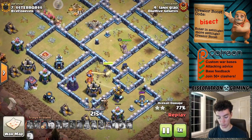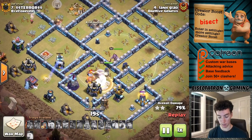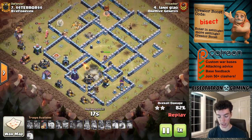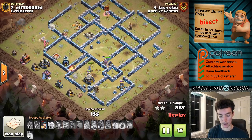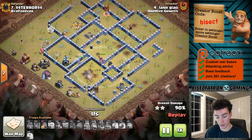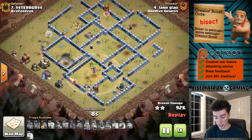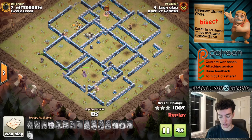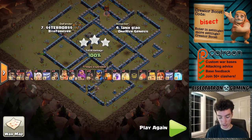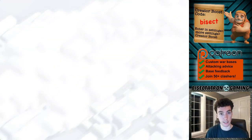A few miners are still up as we get towards the end. A giant bomb and wizard tower provide good splash damage, but the Royal Champion is going to be able to finish off these defenses, and the queen not going down the entire attack just makes it a bit overwhelming for the base. Gets it done and we'll move along to some Town Hall 12 attacks.